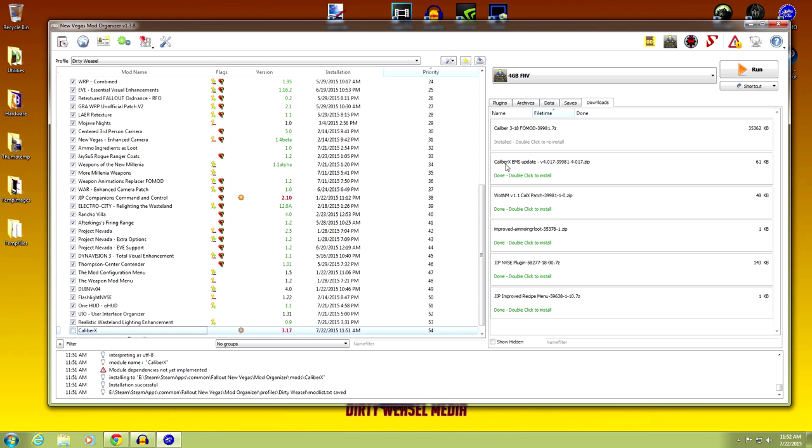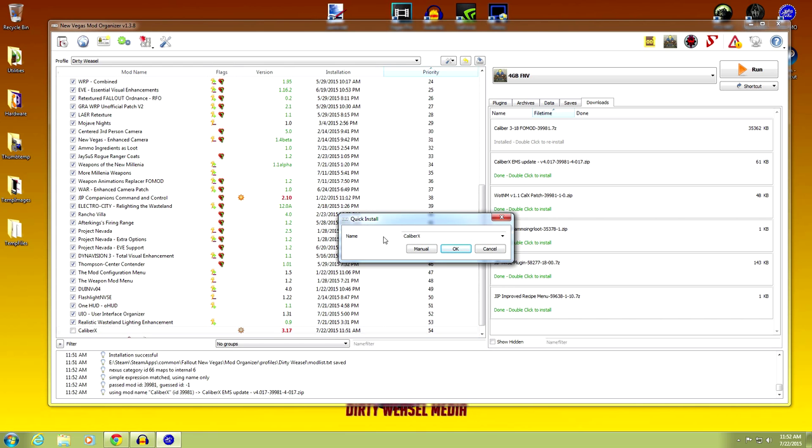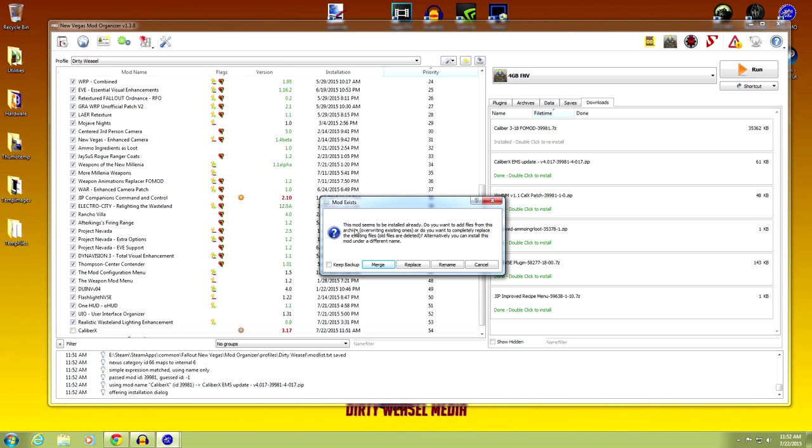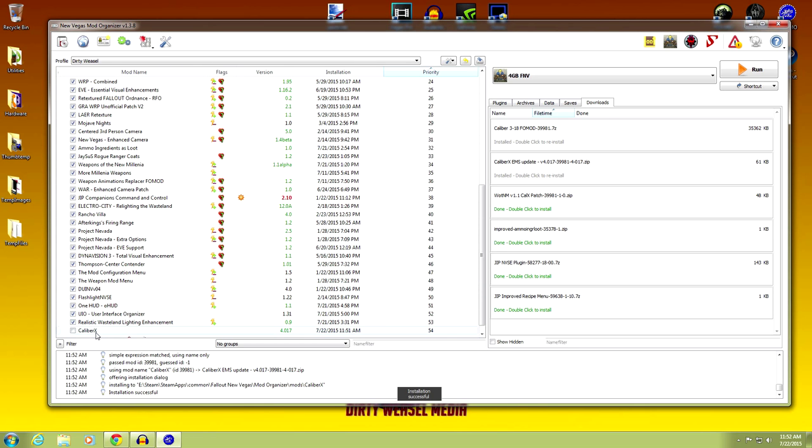Next, go to the Caliber X ESM update and double-click to install. You can see it's already chosen Caliber X to merge into. If it says anything other than Caliber X, make sure you change it to match. Click manual to install the Caliber ESM and the changelog RTF. The mod seems to be installed already — do you want to add files from this archive? No, we're going to merge them.